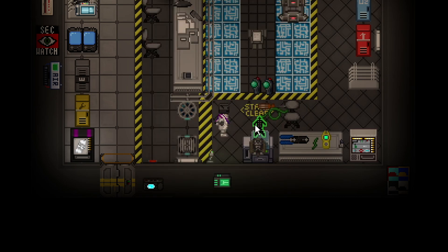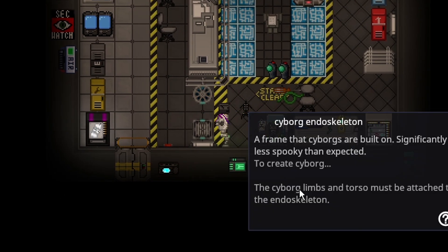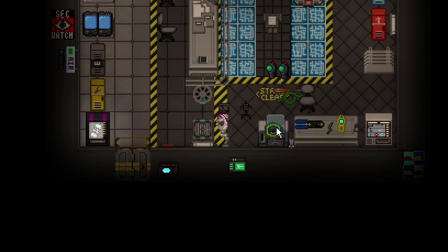Once that is all printed, you just take the endoskeleton to a good working position. It'll say the cyborg limbs and torsos must be attached, so you get the torso and basically put on every single piece that you crafted.